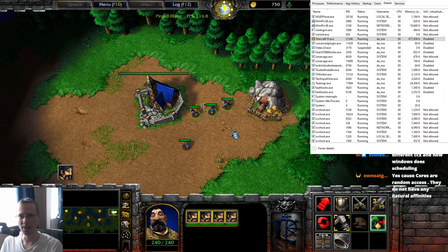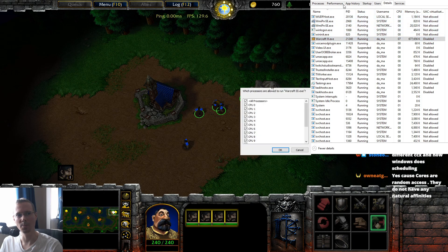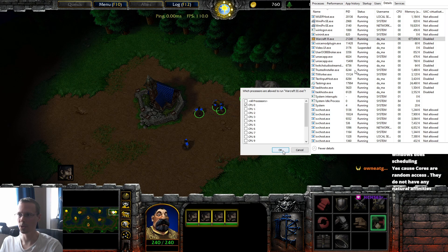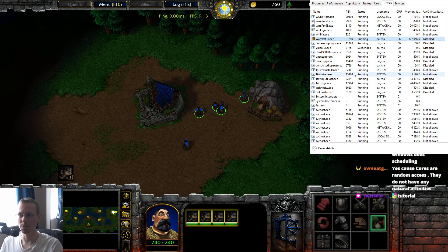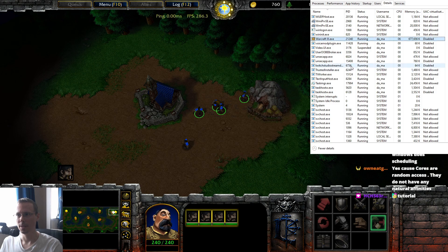So in order to fix this framerate — this will differ for you — you go to your task manager, go to details, and then right click on your Warcraft 3 and set affinity. That will pull up the processor affinity box where you have your cores displayed. You basically need to go through each one and work out which core is good, which core is bad. For example, I swapped to 0 there and my framerate dropped a little bit. If I swap over to 1, it's now 260-ish, give or take, with a fair bit of bounce.